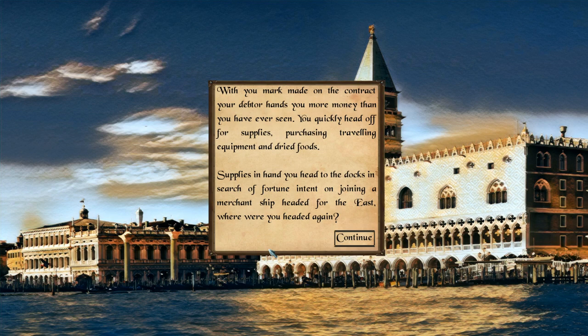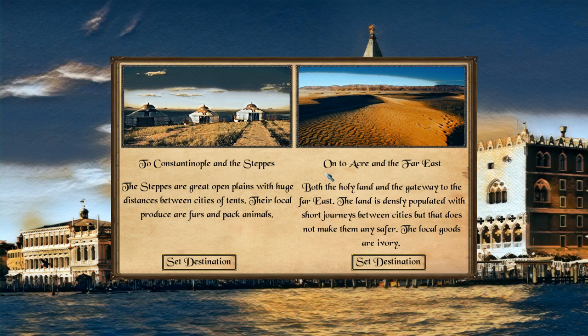Where were you headed again? We can go either to Constantinople and the steppes, or onto Acre and the Far East. Constantinople is more like having a lot of time between different cities with more events but less merchant trading. Acre focuses more on buying and selling with a little less events in between. We're going to go onto Acre and the Far East.